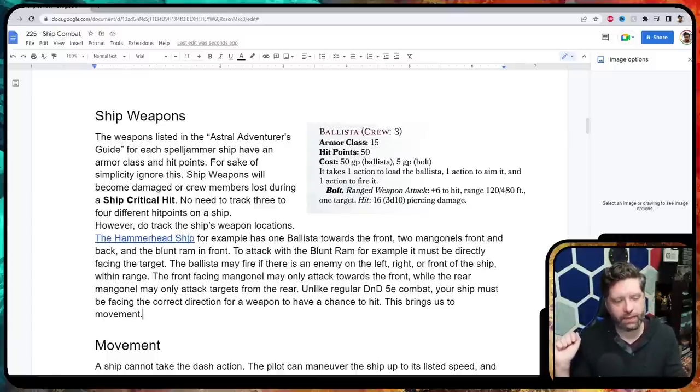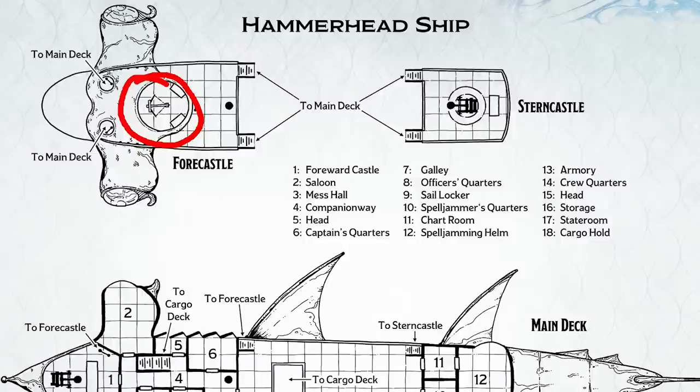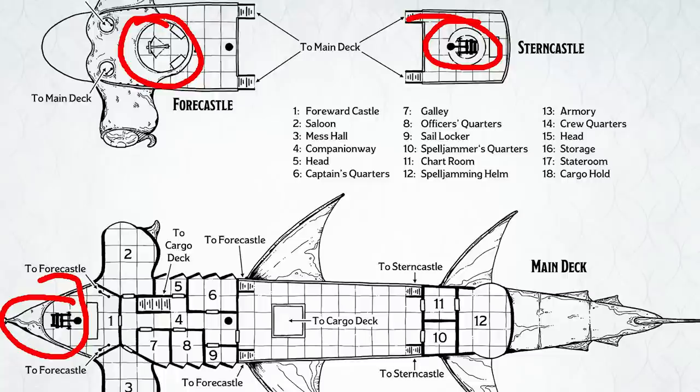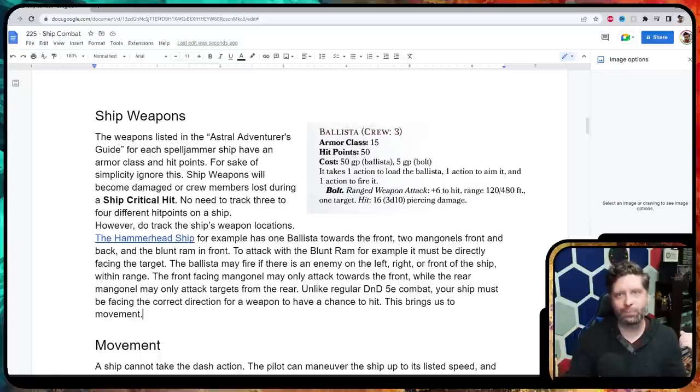It's important to note that certain weapons are on certain locations of the ship. The ballista can fire in a wide arc but probably not directly behind since you'd hit your own ship. The blunt ram can only work facing forward — your ship needs to be pointed at the enemy. The mangonels are on the front and rear, so the rear mangonel can't fire to the sides or front. Positioning is important because your pilot positions the ship to allow certain weapons to fire at certain enemies.